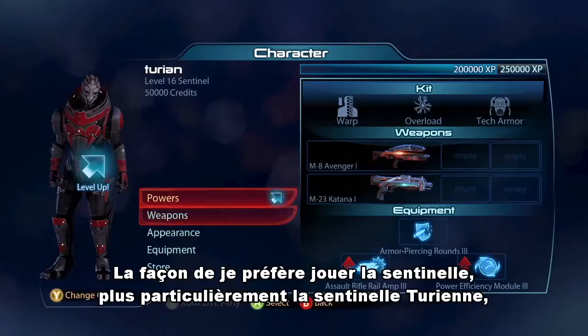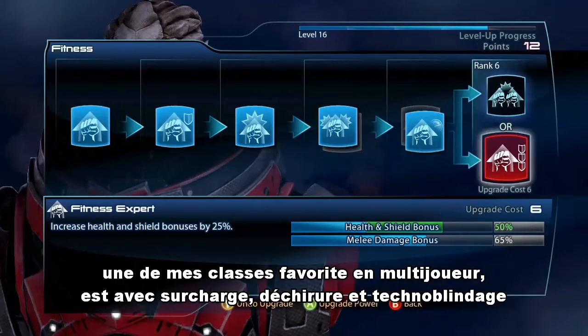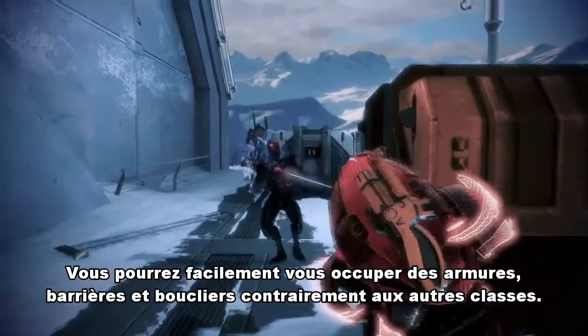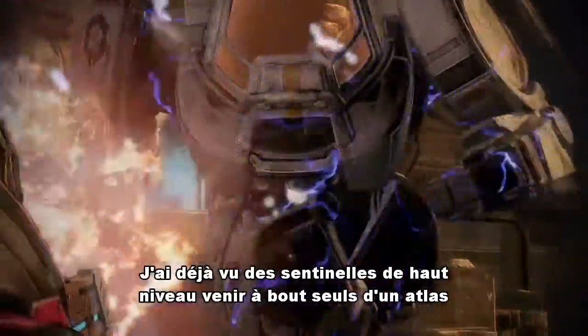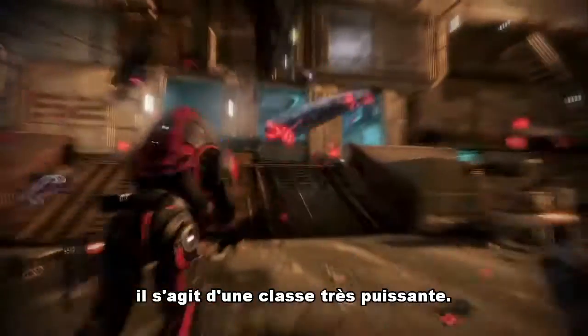The way I like to build a Sentinel — especially the Turian Sentinel, which is one of my favorite classes in multiplayer — is Overload, Warp, and heavy Fitness. So you can deal with armor, barrier, and shields, which most classes cannot. I've seen fully maxed Sentinels take down Atlases by themselves because of the Warp-Throw combos. So don't give up on them — they're actually a very powerful class.